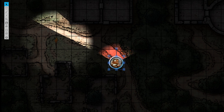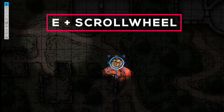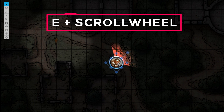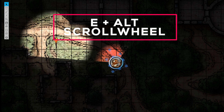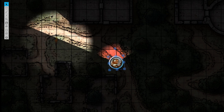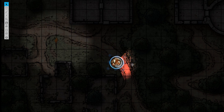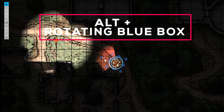With our token selected, we can hold the letter E on our keyboard and use the mouse wheel to rotate our token in 45 degree increments. If we hold Alt while we do this, we can make a more precise rotation. Also, you can rotate a token by grabbing the blue box above your token and turning it — it will snap to a 45 degree angle. Holding down Alt while rotating will give you a more precise rotation.